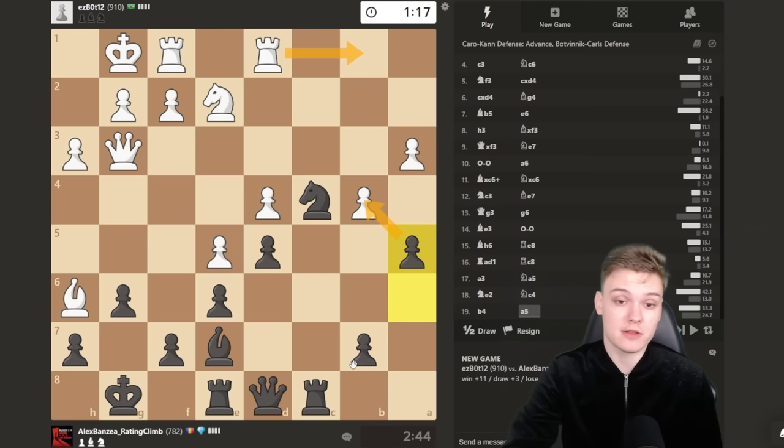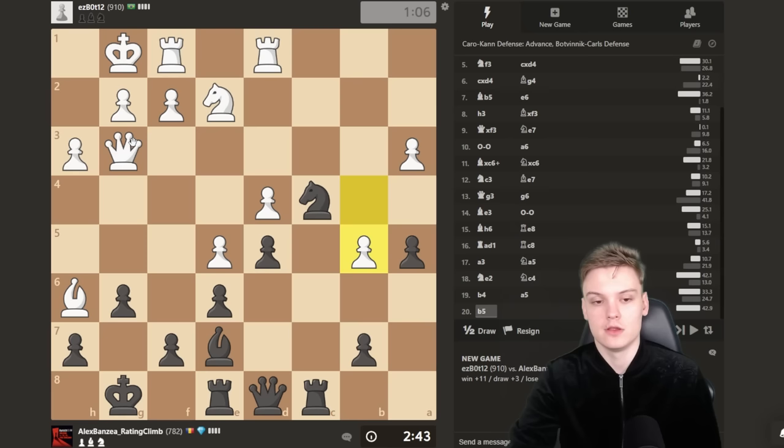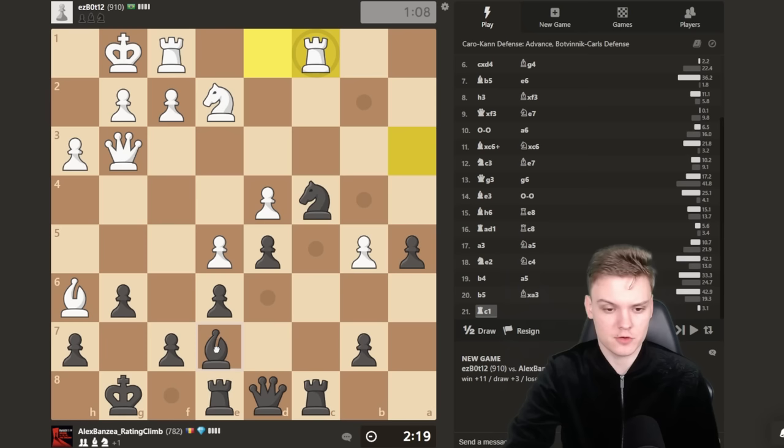The pawn on a3 is going to be really vulnerable. We've got a target, we attack it. I've got a stronger knight, he has a passive knight — I think black's position is to be preferred. He could do rook b1 but still I could take. I am definitely enjoying my position — I don't think there's a winning blow yet. We have easy moves, nothing to risk here. I literally have no weaknesses. The only thing I have to watch out for is not allowing his queen to reach f6 for a potential mate.